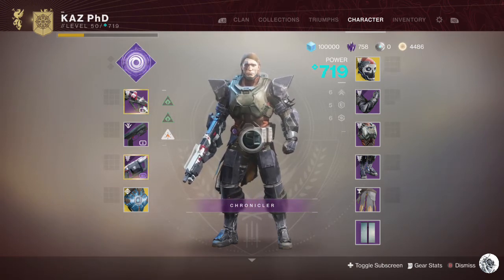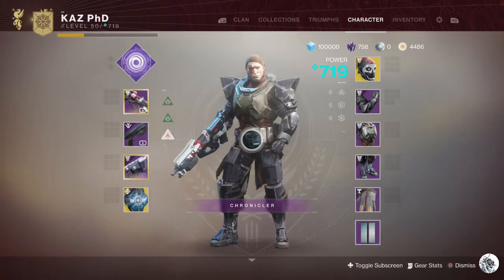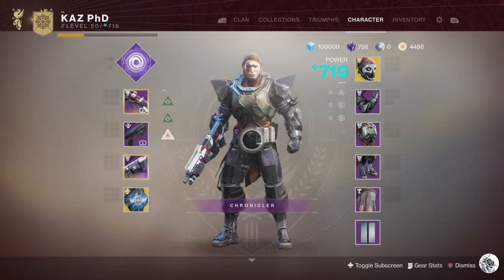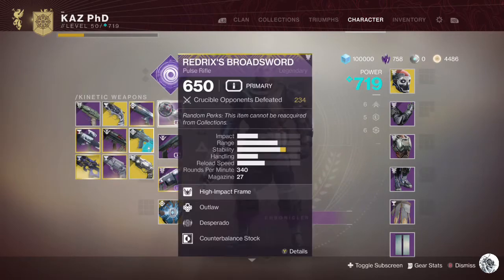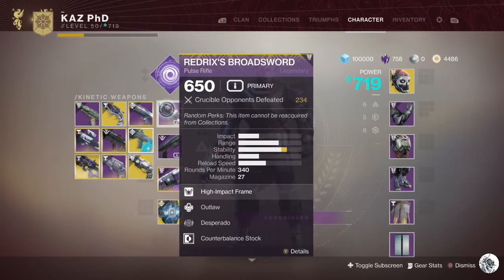Last time was the dreaded double sidearm challenge — you can find a link somewhere around here. We used Traveler's Chosen and Drang, and I had to learn a lot about movement, cover, and close quarters engagements. So this time we're focusing on a completely different weapon: Redrix's Broadsword.